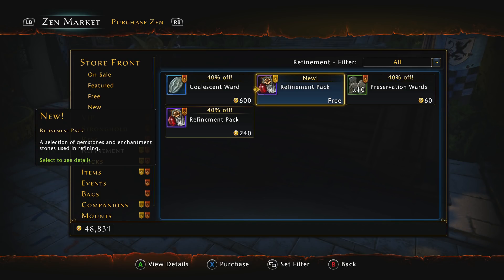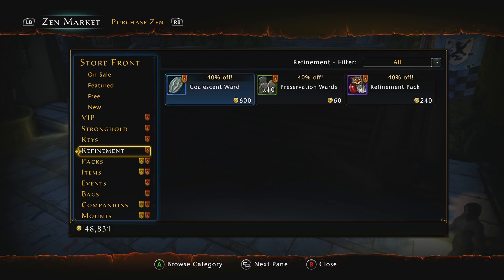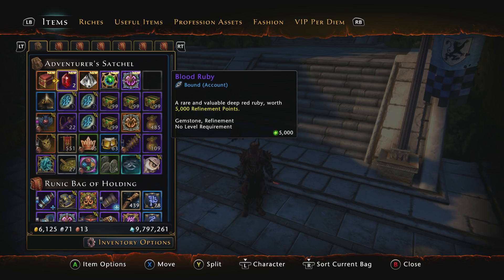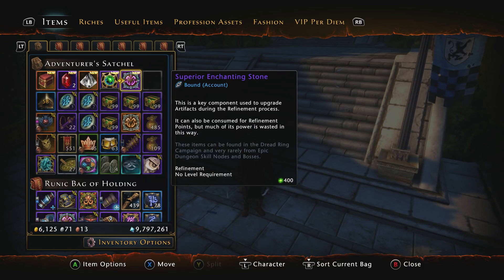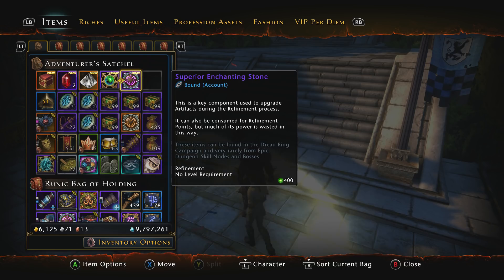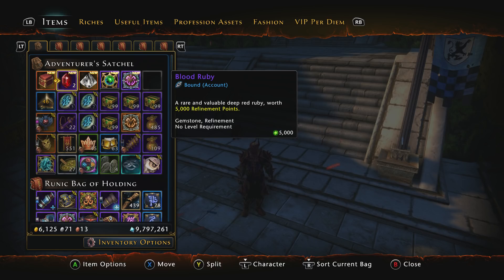Go ahead and claim that to see what you get. From the refiner's pack I got a bound-to-account set of blood rubies, a brilliant diamond, a savage rank 9, and a superior enchanting stone. There's also a new enchantment coming from that pack — a crit recovery enchantment — which is pretty cool. I got a lot of refinement here; I just wish it was sellable.